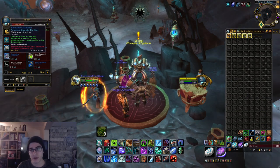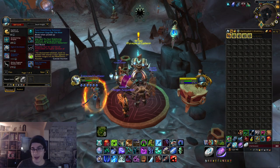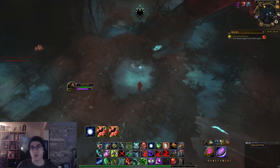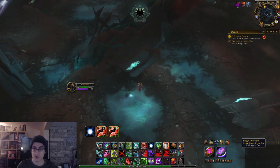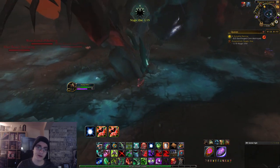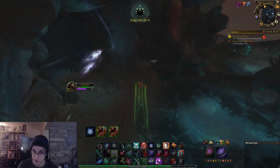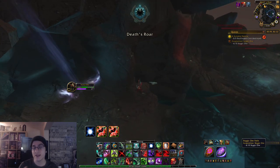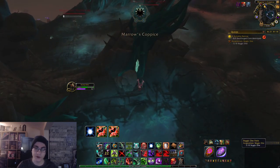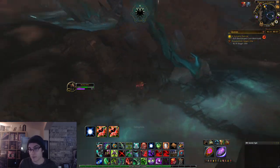Now let's get into what gives Stygia and reputation, because the farming method is worthless if you don't know what actually gives Stygia and reputation. Let's go over quests first. Do all the introductory quests - the rule number quests with Venari - as these gain you more reputation and give you a foothold in the Maw. At certain reputation thresholds you unlock more rule number quests, which are story quest lines. Do these as soon as they pop up, as they unlock Perdition Hold and also the Beast Warren zones in the Maw, giving you access to more quests and more Stygia and reputation.